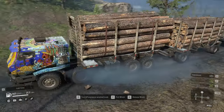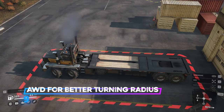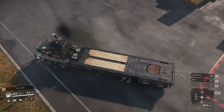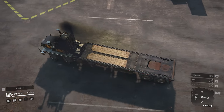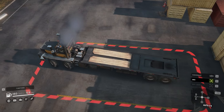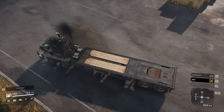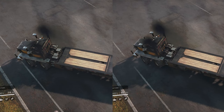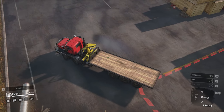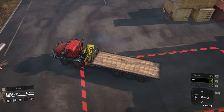Number 9: all-wheel drive improves your turning radius. Especially for long trucks with switchable AWD, you can turn it on to get a tighter turning radius around corners, then turn it off to save fuel. This is especially helpful with long trucks like the Western Star 6900 or the Paystar 5600 TS — every time you want to go around a corner, turn your all-wheel drive on.